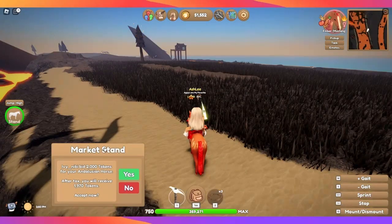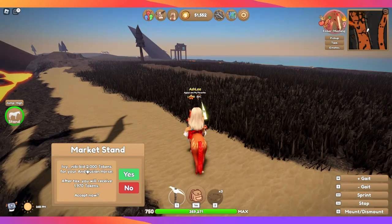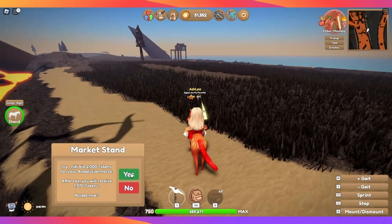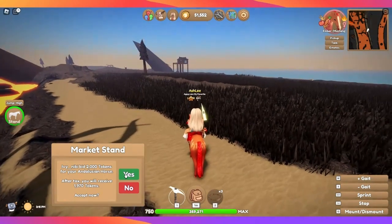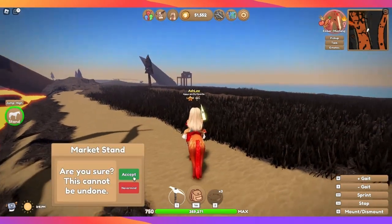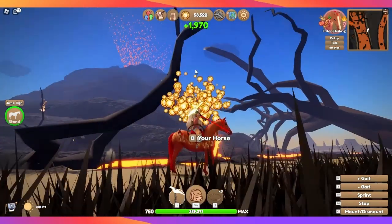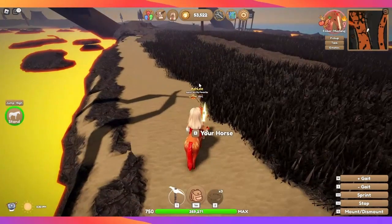Right here you can see I have something for sale at my market for my Andalusian horse. I was selling the horse for 2,000 minimum, 2,500 buy now. I can accept this person's bid and I'll make 1,970 tokens from selling that horse. I already have two others so I'm going to click yes. That's a really good way to make money, but you have to upgrade your market — I'll go over that in a little bit.